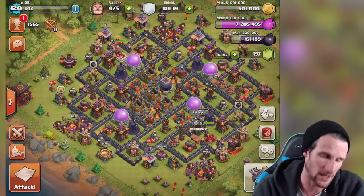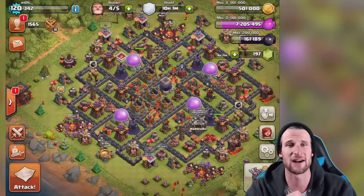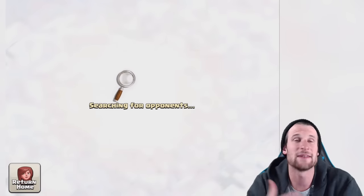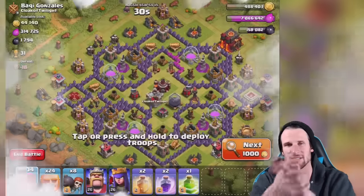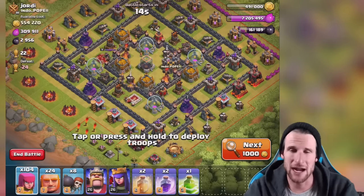We got a good amount of loot, really good dark elixir. Now we head back — we've got all the troops we need, our heroes are up, all our spells are trained. Let's jump in and see what we can find. We're going to come back and upgrade our lovely queen. Hopefully we find a dead base with a ton of loot — that's what I'm looking for.